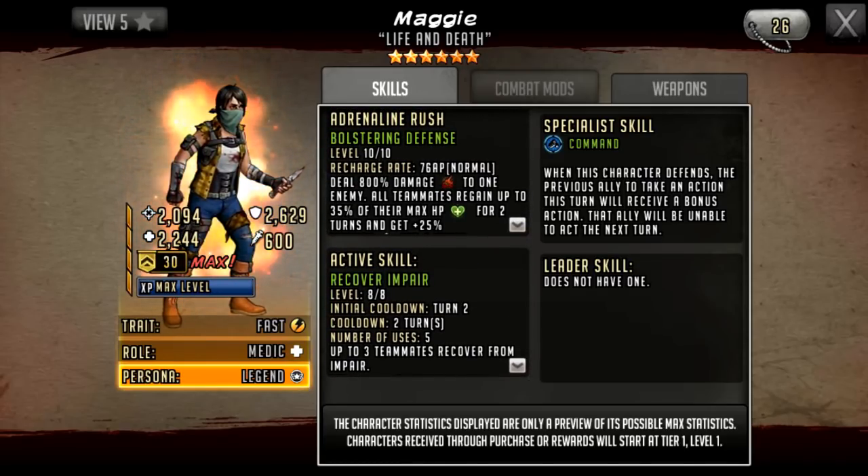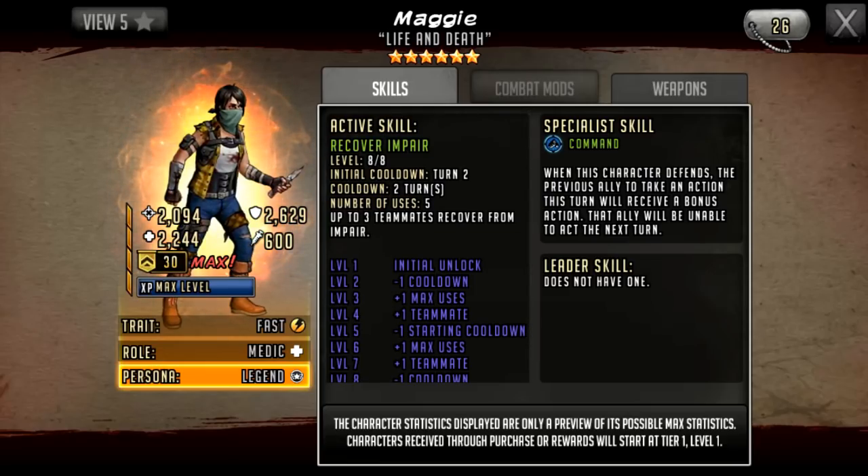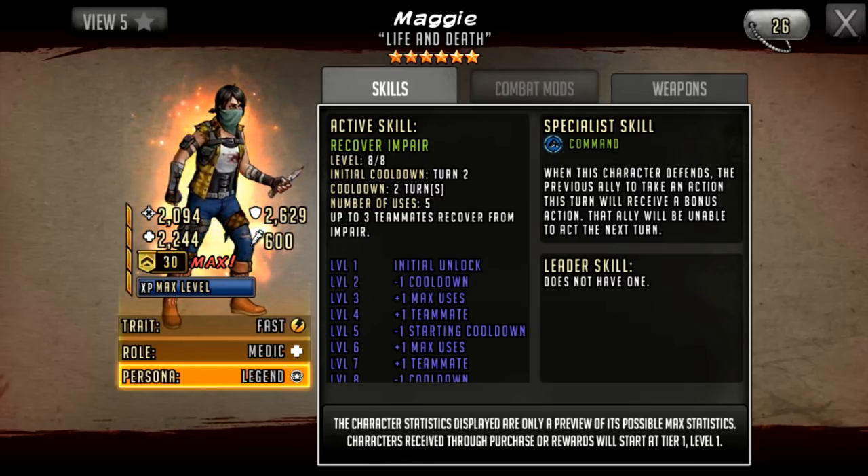Her active skill is where there's a little bit of a letdown. There was a lot of potential here because this character has to kind of be used on an attack team, so there has to be some sort of control with her active or her rush — and there's none. She's basically taking up a slot and you're probably going to have to run a pure damage team to really get her going.